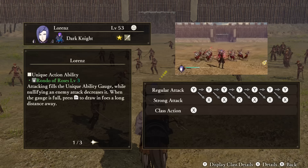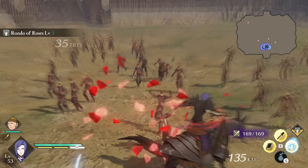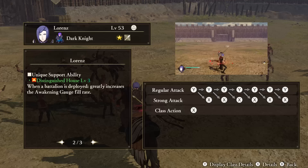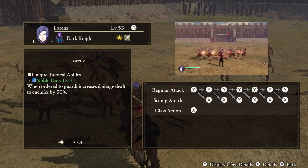Lorenz — Unique Action: Rondo of Roses. Lorenz only recovers his unique ability gauge by attacking enemies; however, if you nullify enemy attacks — usually by attacking them while they're attacking you — your gauge will decrease. Once it becomes full, you can use the unique action button to draw enemies all around you right in front of you. Give yourself a little pause as they take a bit more time than you might expect to be drawn in, but it is a pretty wide area. Support Ability: Distinguished House. While a battalion is deployed with Lorenz, his Awakening Gauge fill rate will increase, so always give him one. Tactical Ability: Noble Duty. When ordered to guard, Lorenz will deal more damage to enemies.